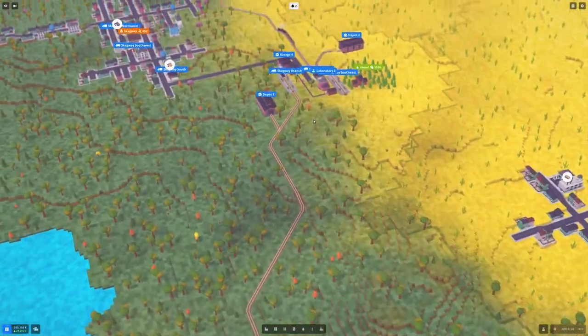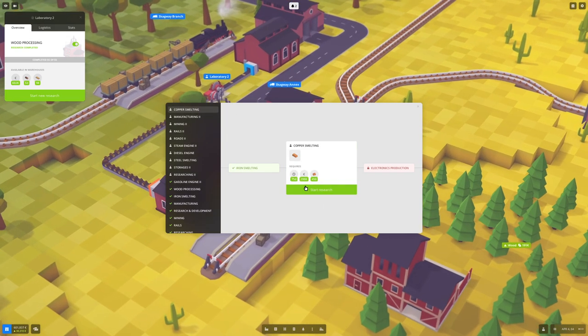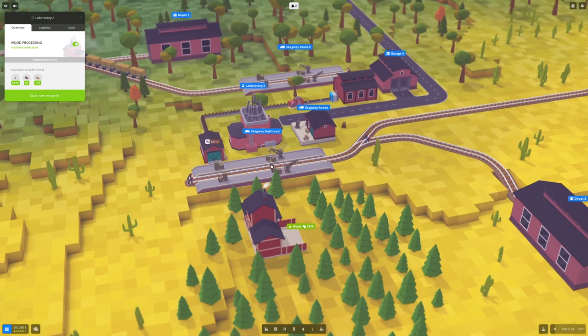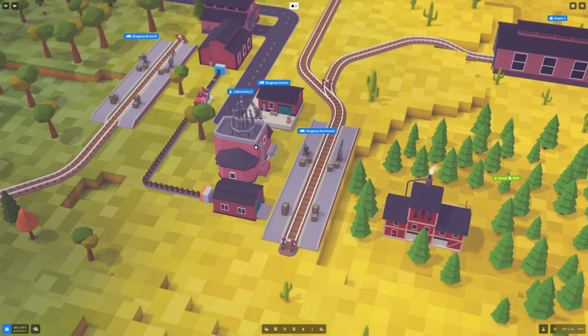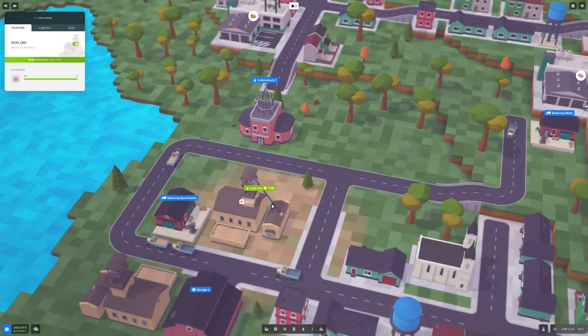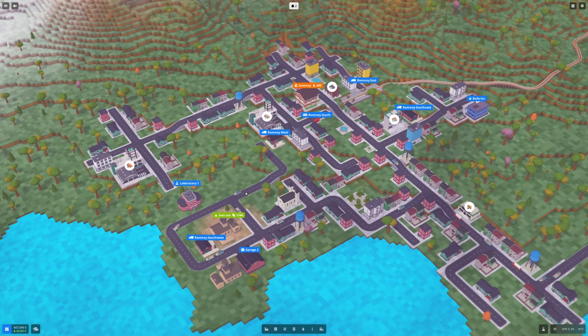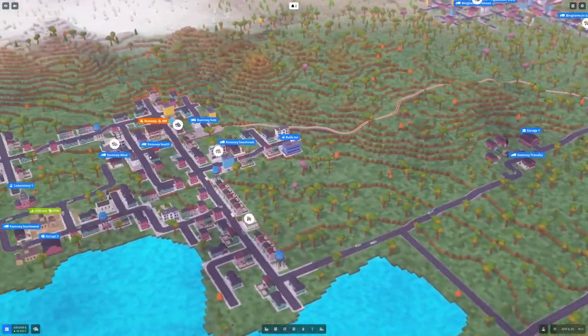This laboratory I built in the middle of nowhere — let me explain how research works. When you start a new research, say copper smelting, you have to provide 290,000 euros to do the research. It's going to take 75 days and also requires 450 copper ore constantly. So you need copper mining nearby. The reason I built my first research lab next to the iron was that I needed iron ore to research certain smelting. It kind of makes sense to build your research labs next to already established resources like iron, wood, and so on.